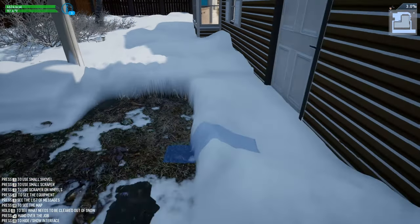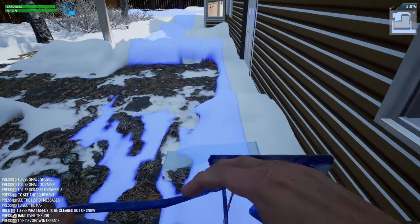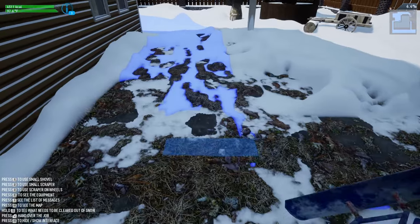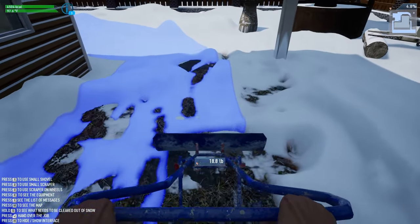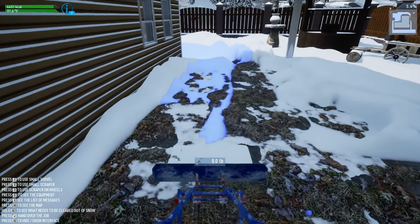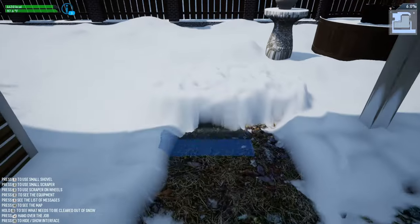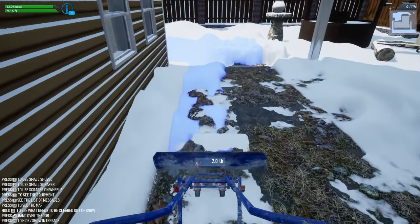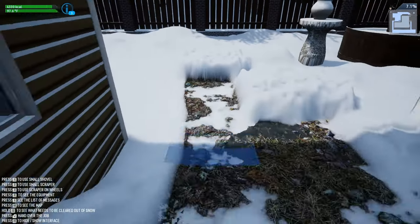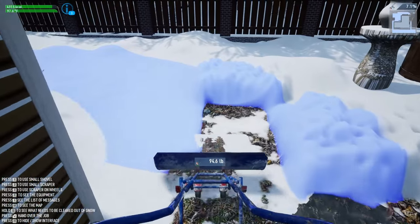This thing can push about 580 pounds of snow before it gives up and dumps. It's definitely better than the small scraper without wheels, but it does not help when somebody literally has years of snow piled up on their walkway. I'm trying to see if the right side is easier to get through — still pretty tough, but we're going to get it cleaned up. That was a nice push.